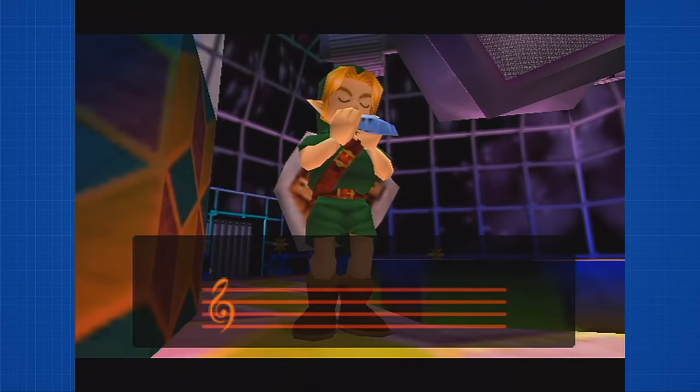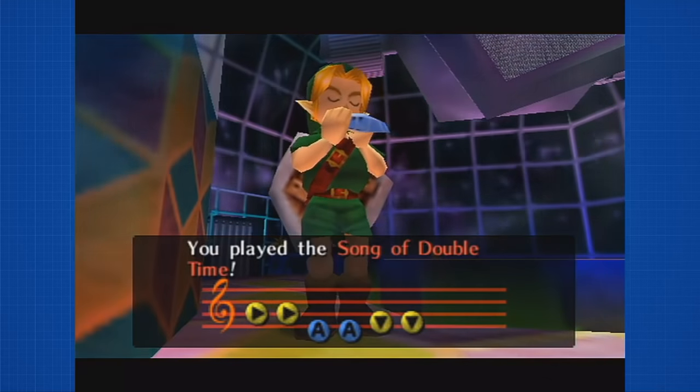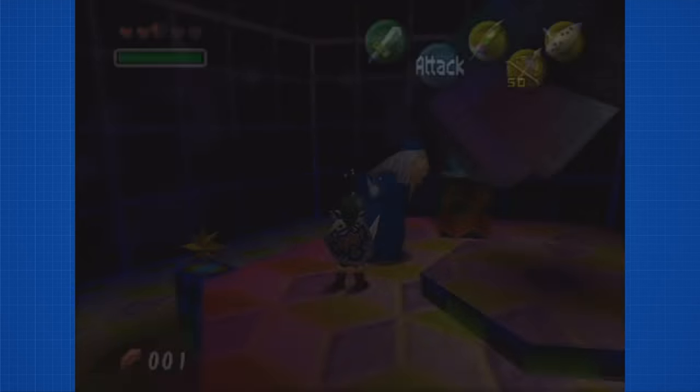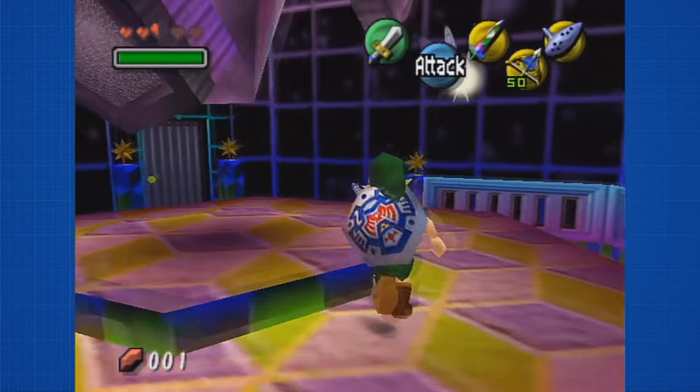Let's start with the 4th day glitch. The 4th day is a glitch originally found years ago by using the telescope in the observatory and cancelling out of the scope a very short amount of time before the moon's about to crash. This cancels the moon falling cutscene. The game advances past the 3rd day and the in-game timer gets lost.